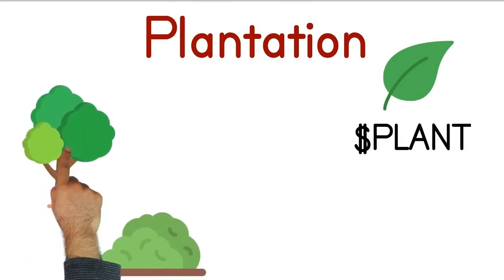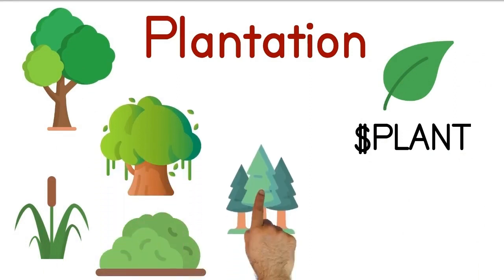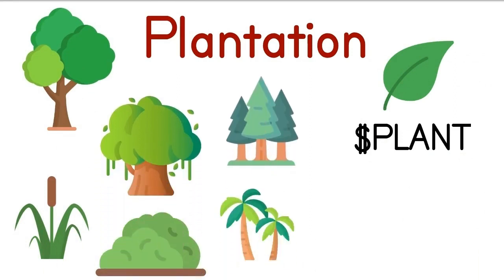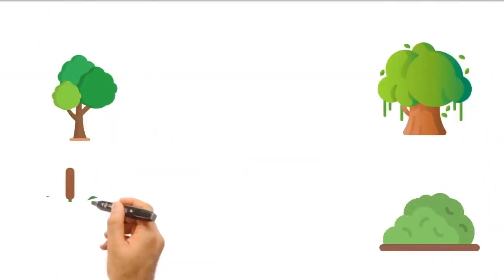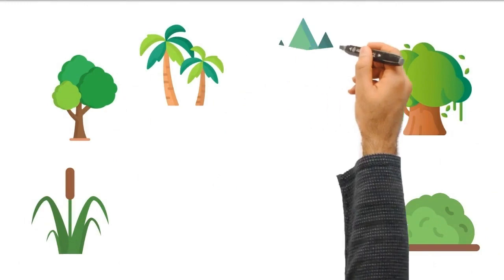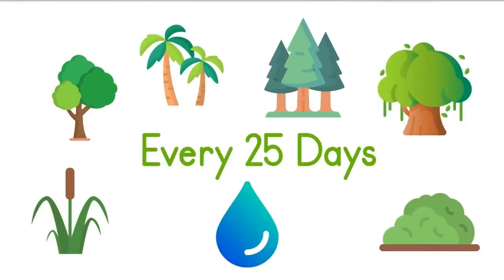Here, the canvas of your own forest awaits, tree by tree, with a rewarding bounty of TYRH tokens to claim. Imagine your trees as thirsty souls yearning for water to flourish. By nurturing your plant tokens, you cultivate a new tree every 25 days — a symbol of growth and prosperity.